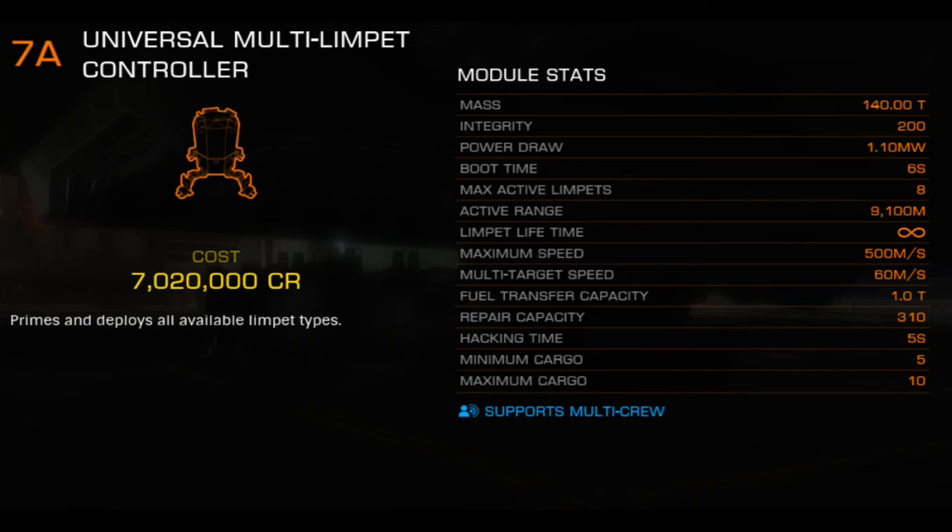The Imperial Cutter will struggle with this particular module since it's a size 7, and the Cutter doesn't have any size 7 modules, forcing you to undersize one of its size 8s. The Federal Corvette, however, absolutely loves this module. It has plenty of power and engine headroom to support the weight, and can readily implement a universal controller into one of its three size 7 slots, granting it by far the most versatility befitting of its military-focused background.